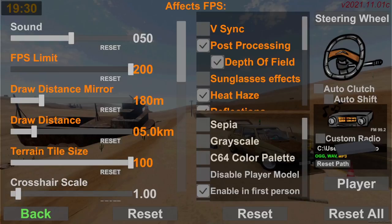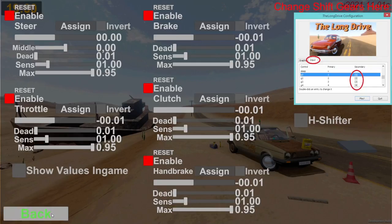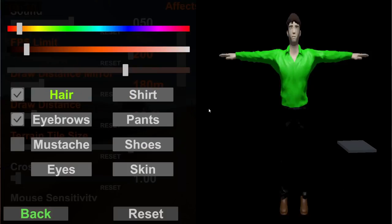Over here you can add a custom radio. We recommend using OGG because it's the most compatible format with Unity, which this game is made in, and you can select that and go to FM 99.2. Over here you have options for equipment — you can use a steering wheel or a controller. I recommend using a steering wheel, though keyboard is also quite good.